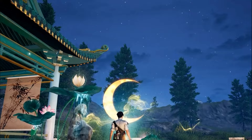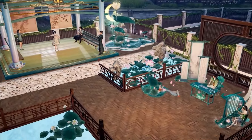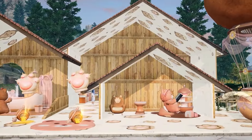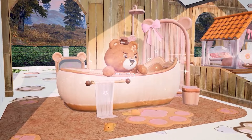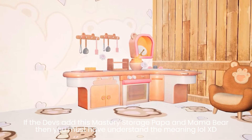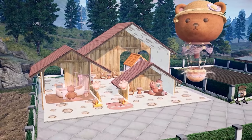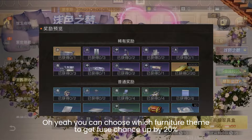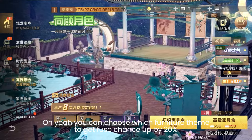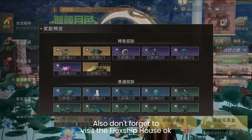I really like this lotus pond — they look so pretty! For those of you who like home design, you must get them. You can choose which furniture chain to get, with views changing up by 20 percent. Also don't forget to visit the flagship house!